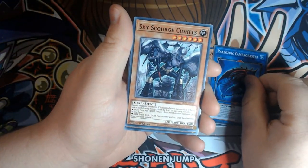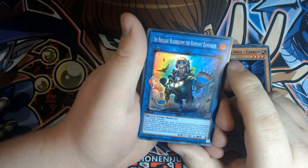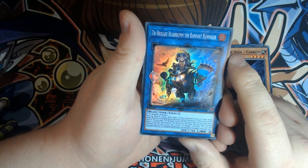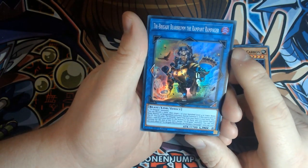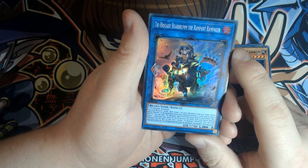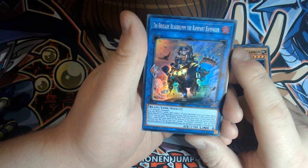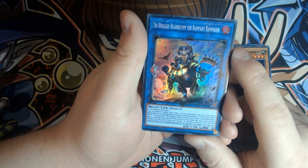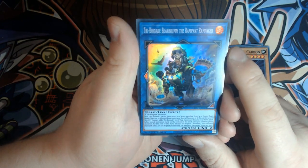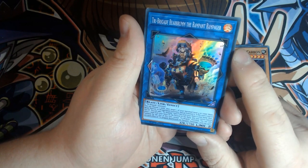Paleo. Skyscourge Sidels. Wild Soul Carbon. Tribrigade Bear Broom — The Rampant Rampager. This is the new one: two plus Tribrigade monsters. This is very, very meta-relevant for those of you who play competitive. You can discard two cards and then target one of your banished Level 4 or lower Beast, Beast Warrior, or Wing Beast monsters and special summon it. If this card is sent to the graveyard, you can add one Tribrigade Spell or Trap from your deck to your hand, then place one card from your hand on the bottom of your deck. Also, you can't special summon for the rest of the turn except Tribrigade monsters. Beautiful card — really cool artwork, that person going absolutely ham in the background.